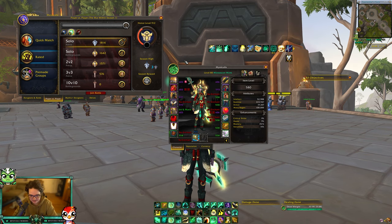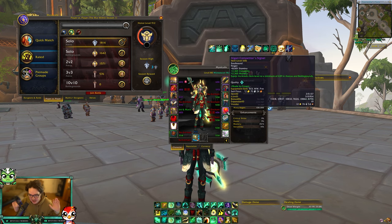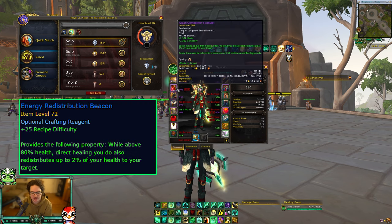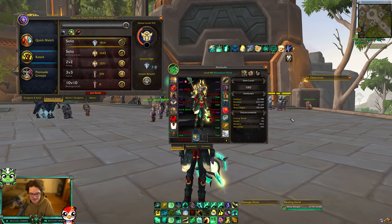Finally, with the last of my conquest I crafted a neck and a ring — maybe it's a waste, but I think the secondary stats are really nice. As far as embellishments go, I crafted the beacon, which is super cheap on the auction house, and put it on my neck and my chest. This is what my gear looks like at the end of spending everything for week one.